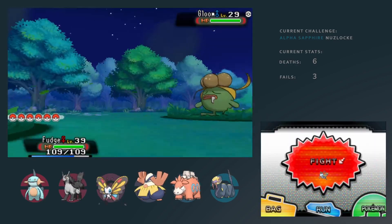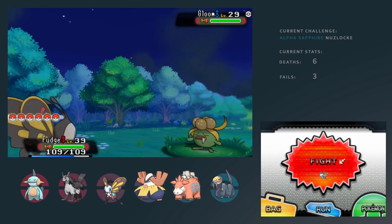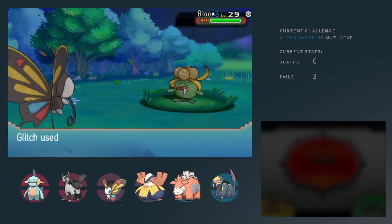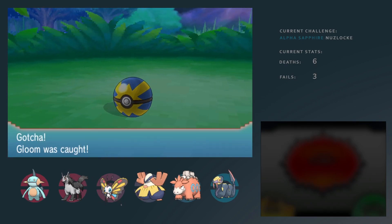Just a bit later, this happened. Obviously I was going to catch it, because it doesn't break Nuzlocke rules whenever it's a shiny Pokemon — you have to always catch the shinies. So I did. Got me a shiny Gloom, which is like the fourth shiny across all my playthroughs. Which is, I guess, still lucky.